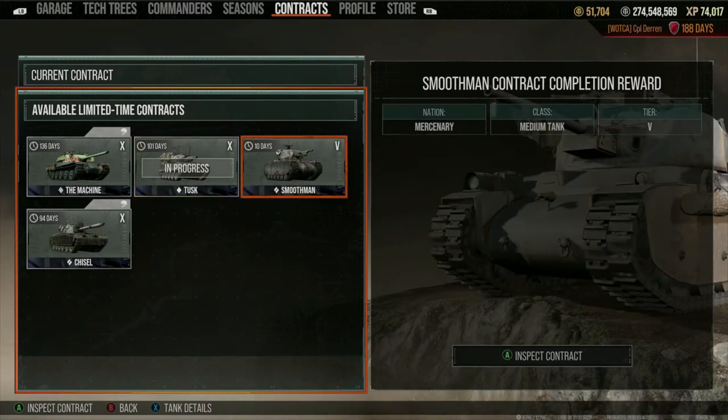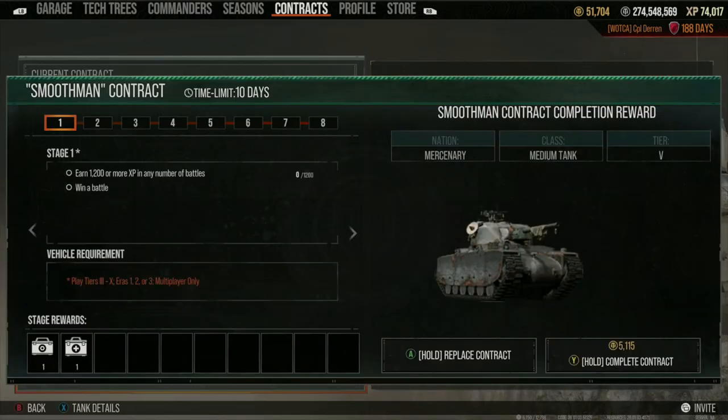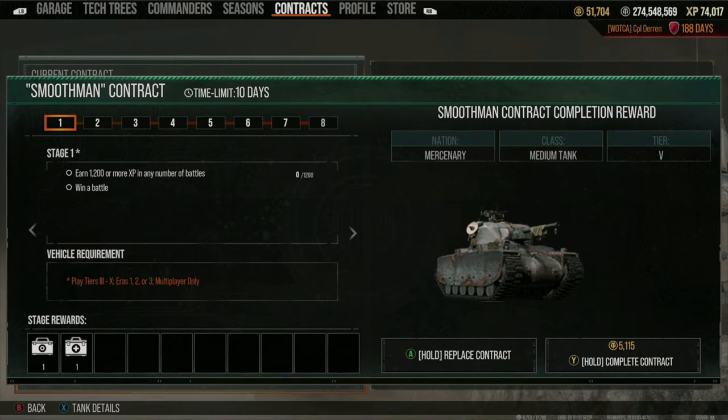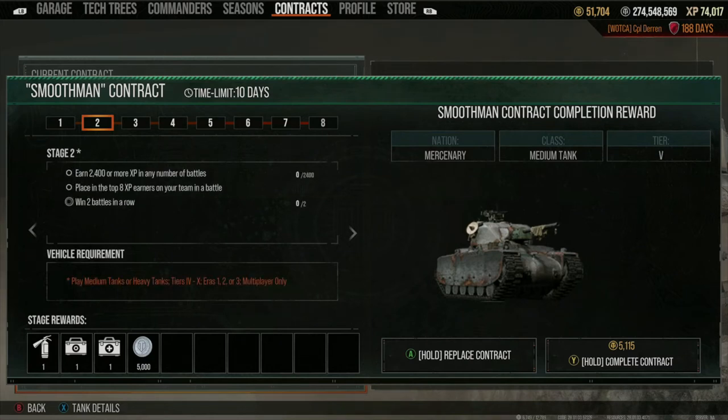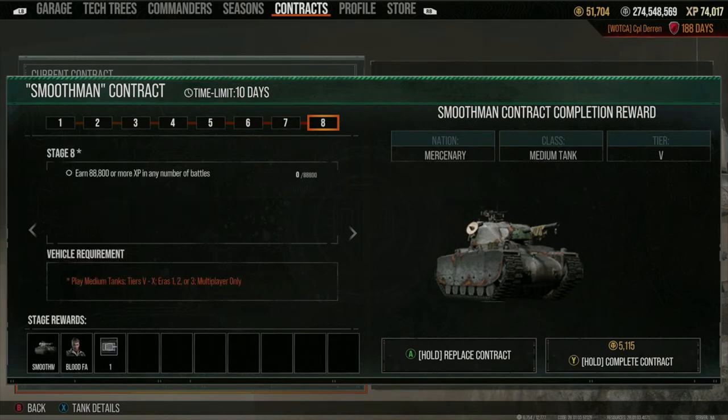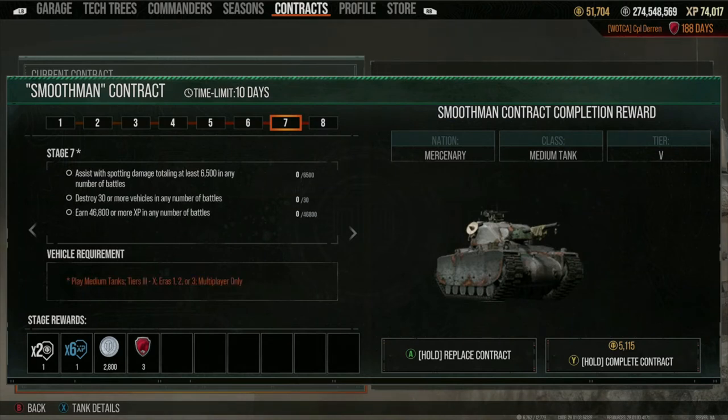You can see I have the Tusk currently in progress. If you want to view a contract, simply hover over the one you want — we'll use the Smooth Man as an example. Inspect the contract and you can scroll through each stage and look at the requirements. For each stage you get a small reward; for stage one you get a repair kit and a first aid kit. These rewards increase as the stage goes up.